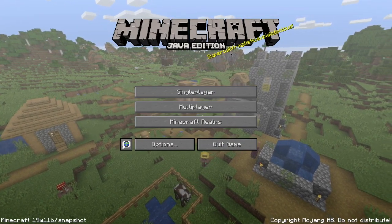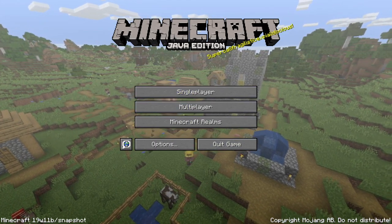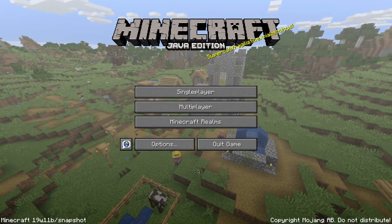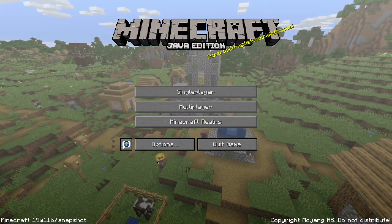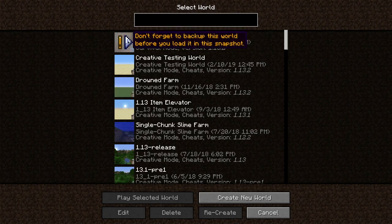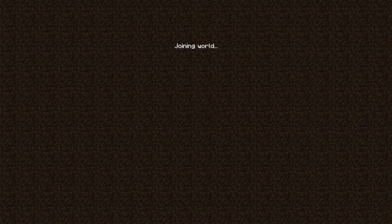Minecraft. This is the 19w11b snapshot — one of the 1.14 Village and Pillage snapshots. You can see in the background there's one of the new villages with the new villagers. Let's go in here. Don't forget to back up this world. I know what I'm doing — I can always recreate that. Graphical representation of converting the world. 100%. Joining world.